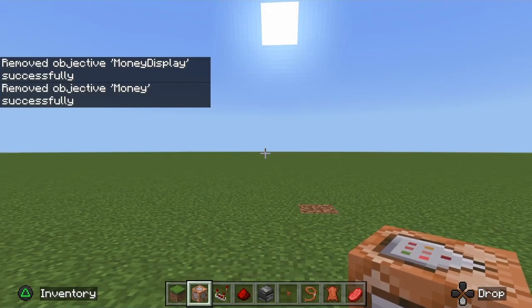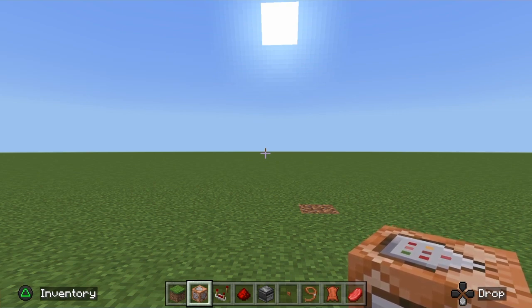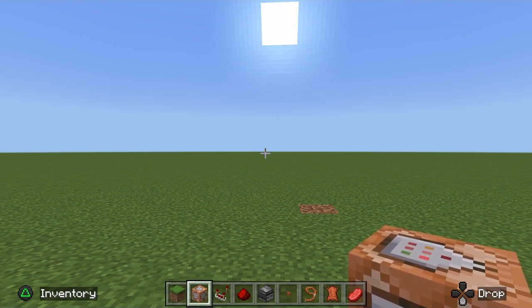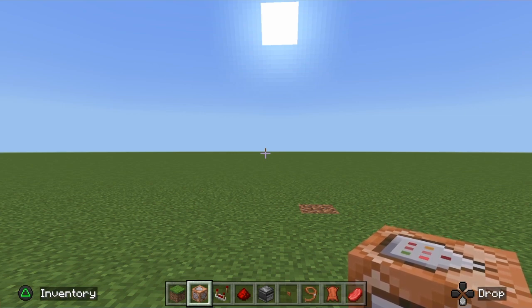The first thing we want to do is add two separate scoreboards. Yes, the system works with two separate scoreboards. You can do it for money, kills, lives — whatever you're trying to count, you're going to set up the scoreboard pretty much the same way. Right now we're going to keep it simple with counting upwards, so if you're doing money — keeping track of how much money you make or lose — or kills, this is how you're going to do that.